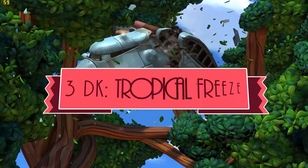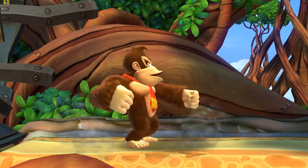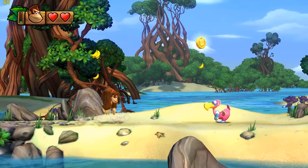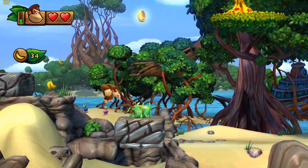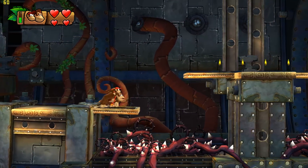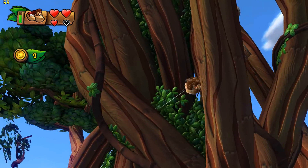Number 3: Donkey Kong Country Tropical Freeze. Donkey Kong Country Tropical Freeze is a side-scrolling platformer and this game is incredibly fun. It works really quite well in Simu. Similar to Yoshi's Woolly World there are a few dips in performance here and there currently, depending on when you come to this game and in what version of Simu. But on the whole it is really highly recommended.